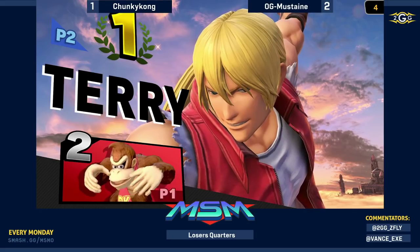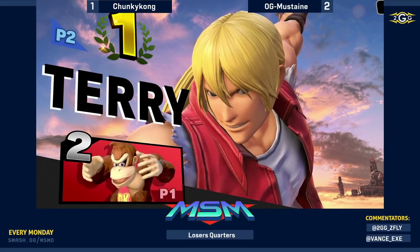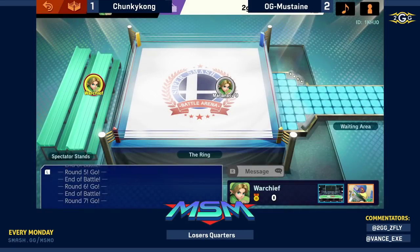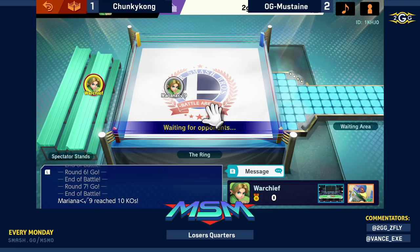It's good to see a good Terry every now and then — a breath of fresh air — but it also lets the world know this character isn't just high-tier, he's busted. He's more than a top tier. In ultimate, I think top tier belongs to maybe 15 spots. Mustaine 3-1 over Chunky Kong — Chunky Kong got a point on the board, the switch goes flying off the dock, and Mustaine moves forward.